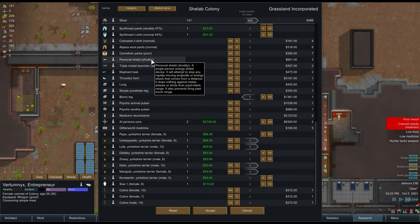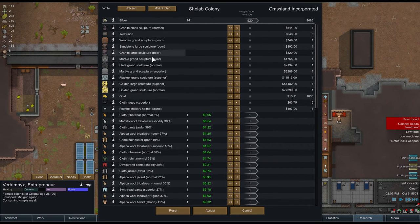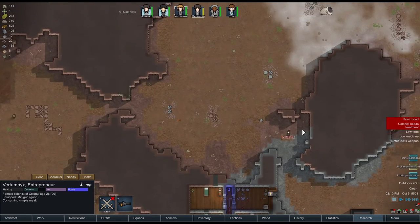Personal shield. From distance range - oh, that sounds good! Glitterworld medicine will heal any ills. I would love a prosthetic arm for Metasapier, but getting her a bionic leg would be amazing. We need to sell this stuff to do that. I've got a bionic leg coming in, an AI persona core and a few things going out, and 1800 gold coming in.